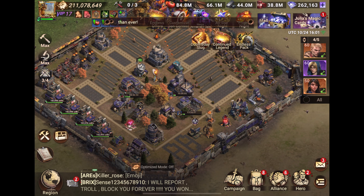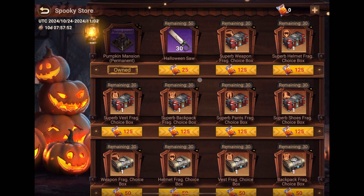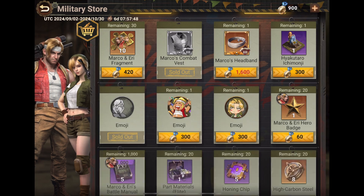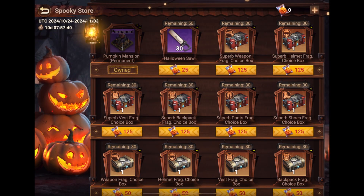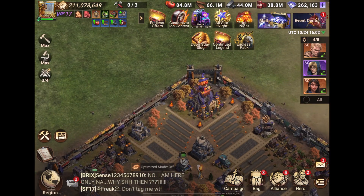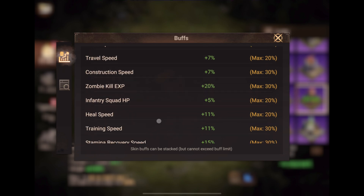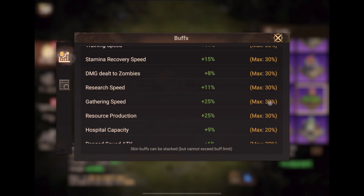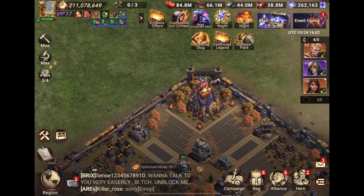Next is the spooky store. This is usually found in merger events — for example, our slug event is currently going on, and you can see the store here. This is a new addition to this event. Here you will see the Pumpkin Mansion skin, which is actually a good skin — I already had it from last event. Usually these skins do not repeat, but this is a useful skin because it gives you a 5% gathering speed buff. Gathering speed is very important in this game. I have 25 to 30 max, and after 30 it won't stack further, so if you are not maxed out, this is a useful skin to take.